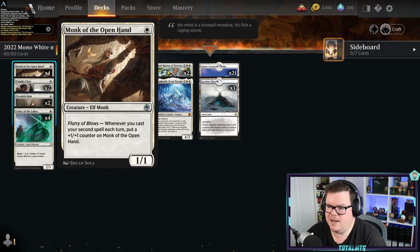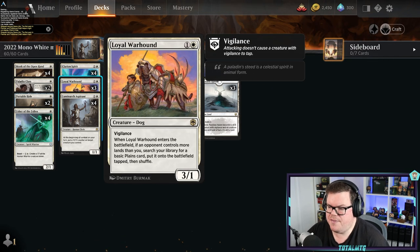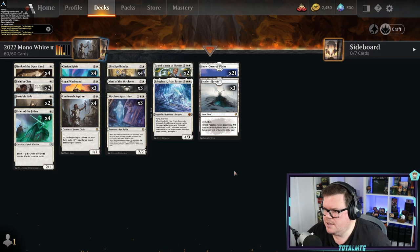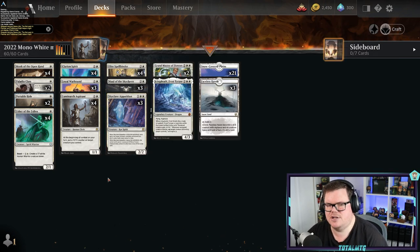We've got lots of aggressive creatures. Early plays include Monk of the Open Hand, Usher of the Fallen — a 2/1 for one. What you're building with this deck is getting your Clarion down for your second spell and going wide, making 1/1 spirit tokens. There's a 3/1 for two that can get you another land if you're behind on lands. The deck runs 24 lands but you can go less if you desire — sometimes I flip to 23 — because you've got four-mana spells and a lot of three-mana spells.